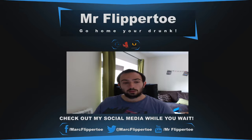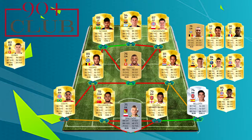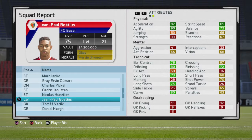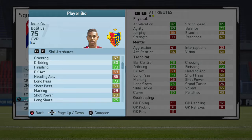Let's get into the episode. This episode we're doing João Paulo Porto — that's how you say his name. His potential is 84 rated, which is not too bad. He starts off at 75 rated and he can play left or right wing, up front, left mid, and right mid.